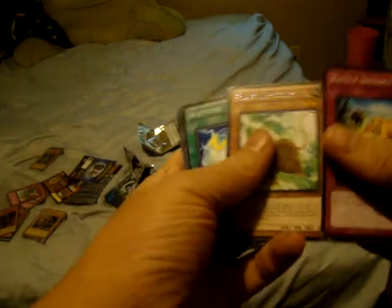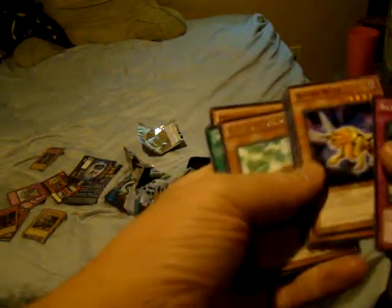Pot of Duality — let's do this! Fucking Playful Possum. I was about to get really excited because I saw that it was a magic card. But — ah, shit. That's it for the pulls basically.